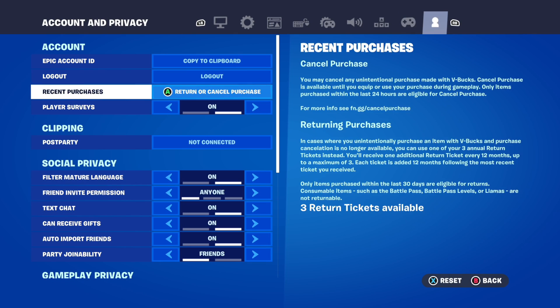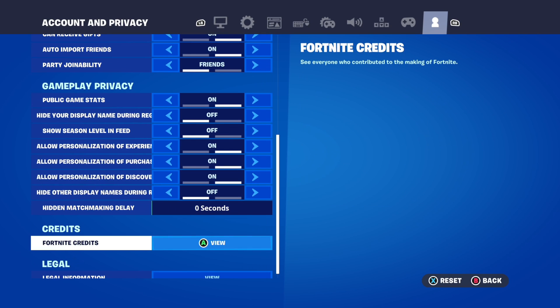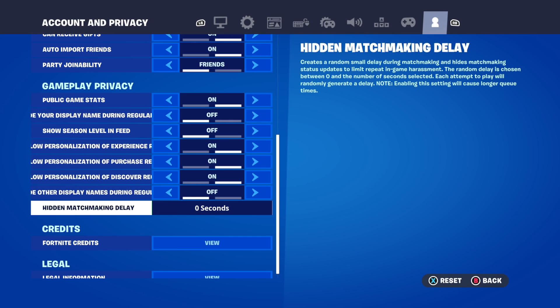Then scroll on down until we get to where it says matchmaking delay. Here it is — hidden matchmaking delay. Currently it's at 0 seconds for me, and this creates a random small delay during matchmaking and hides matchmaking status updates to limit repeat in-game harassment. The random delay is chosen between 0 and the number of seconds selected.